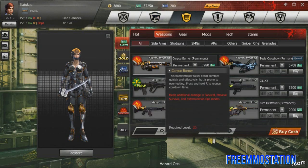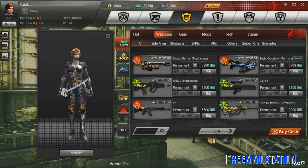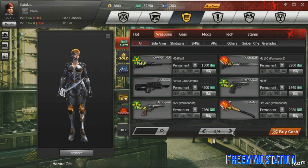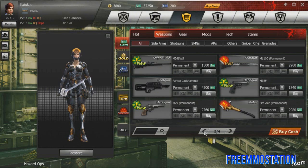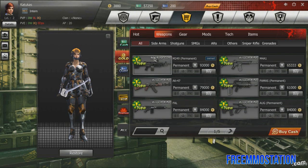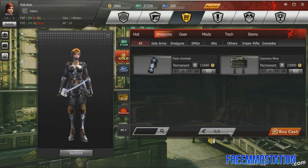Let's look at the store. The store does have things for cash shop only — this is the real money currency, and you can only buy this stuff with real money. There's no option to buy it with normal currency, which kind of sucks. If you switch over to gold currency, they don't have skins or anything, but there are a lot more weapons available with gold.